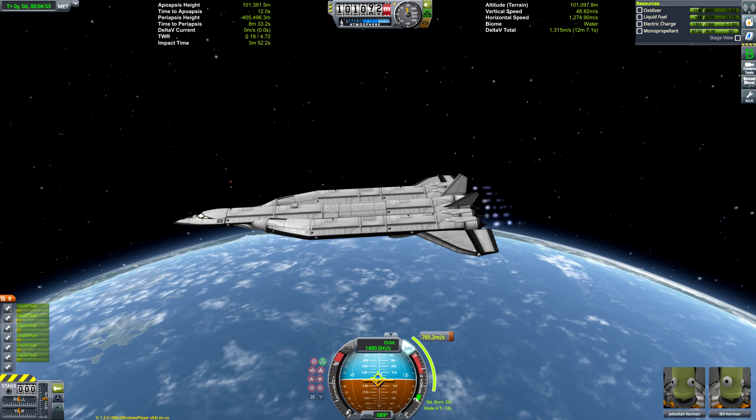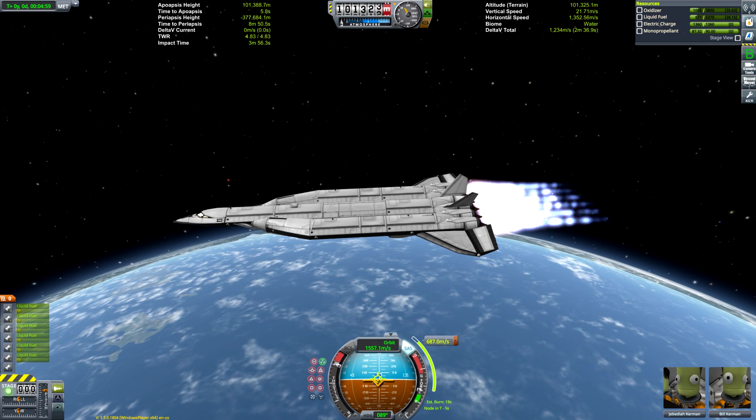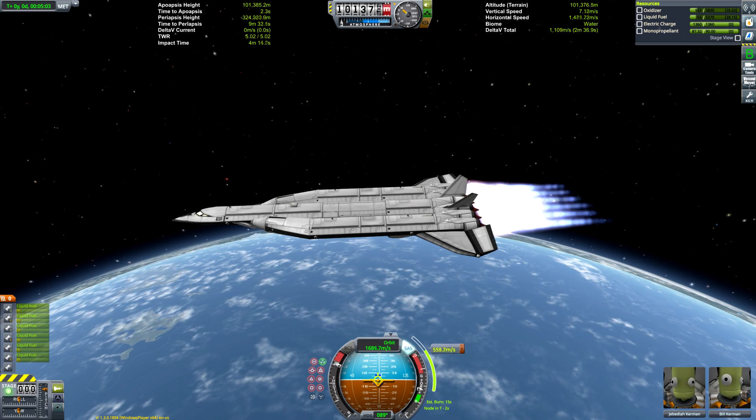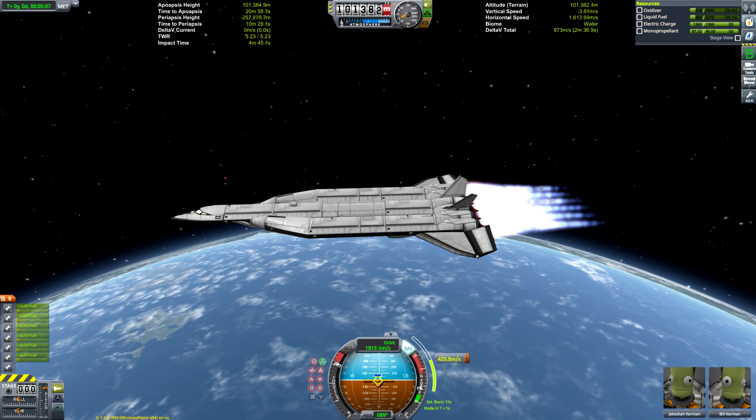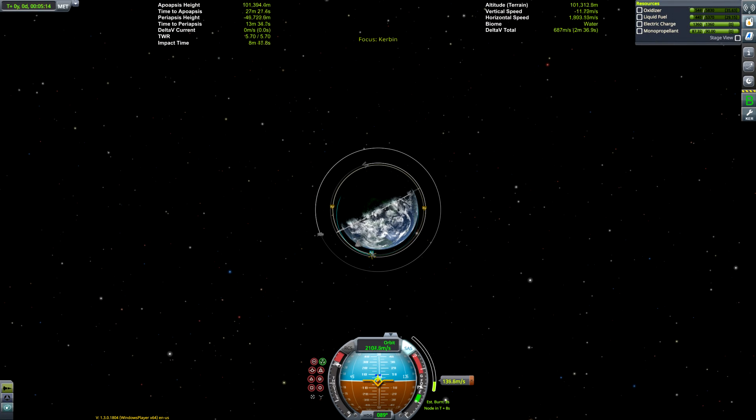However, as the rocket ascends, the air pressure against the exhaust reduces and the gas isn't pressed quite so closely to the spike. This ends up mimicking a bell nozzle with a broader opening, and effectively means that the virtual bell formed by the spike and the air pressure changes shape and adapts depending on the altitude, keeping the engine operating at a maximally efficient level at all altitudes. That's why the engine gets its name — the bell is formed by the air and the spike, so it's called the aerospike.